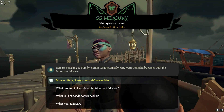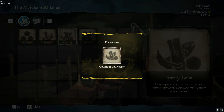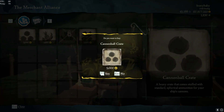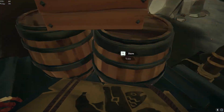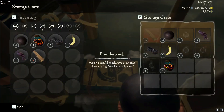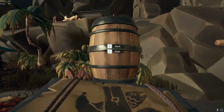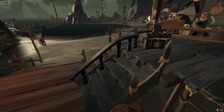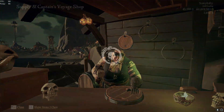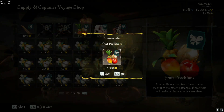So, on the outpost you spawn on, you wanna buy a storage crate. That's basically all you need. You can buy all the other stuff, but it's not necessary. We're gonna loot the outpost. Once you are done with that, what I think is kinda necessary is the good food, if you have access to it and a captain's ship. You wanna buy the good pineapples and the meat.